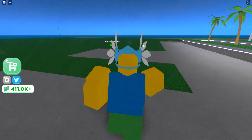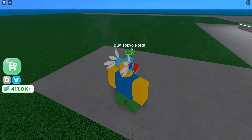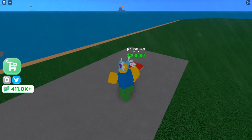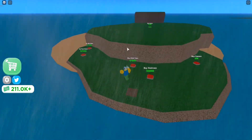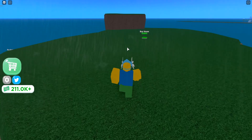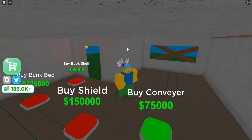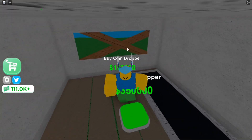Our island is pretty big and we have 500,000. There's a Tokyo portal — that's probably the new island — and we also have the pirate island. Let's go buy the pirate island. No way, that's a whole different island! We can actually buy a house here, and there are droppers available too.